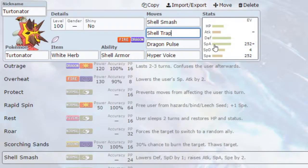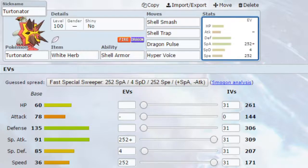For EVs, you probably want to go for Max Special Attack and Max Speed. Depending on your speed tiers and what Pokemon you're predicting — especially if you're in Draft League — you probably want to go for a Modest or Timid nature. Modest increases your Special Attack, Timid increases your Speed. At 342 speed you can still be outsped by a lot of Pokemon, so if you want to invest in that extra speed you can definitely go for Timid.